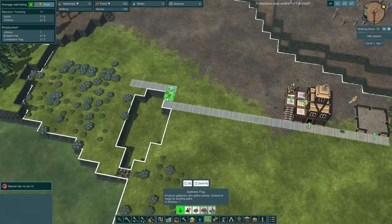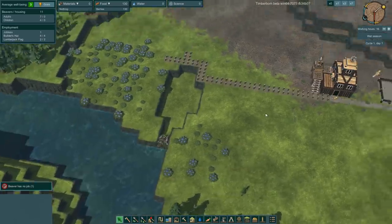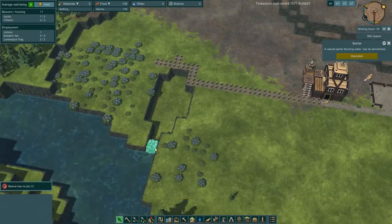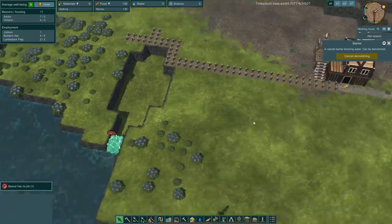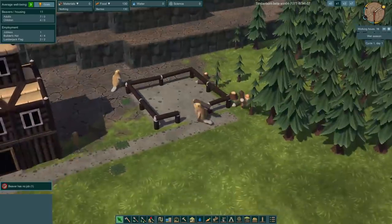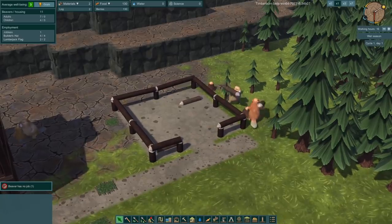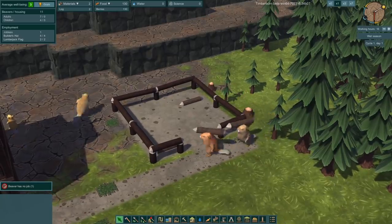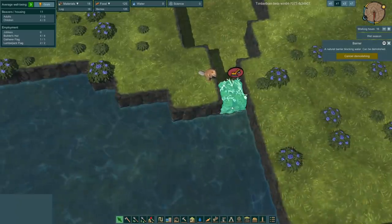We'll put in a food and gathering flag over here, so our beavers will eat all of the berries. We're also going to demolish this little barrier, and then the water will flow inside of this area - it'll be beautiful. They just chopped down the trees! And they threw the log in there. How do beavers carry logs on their shoulders? I thought they just dragged it through the water. These are weird beavers. Beaver bro is tearing down the barrier.